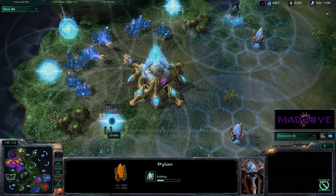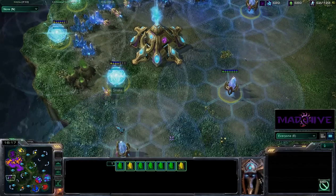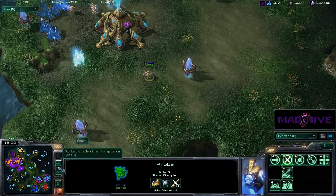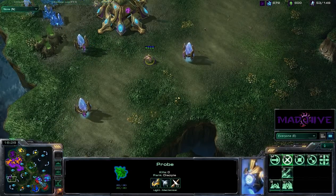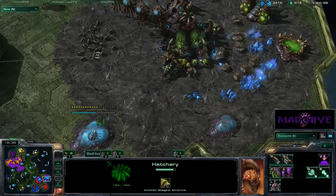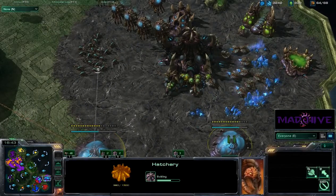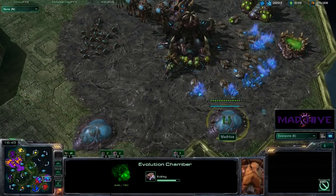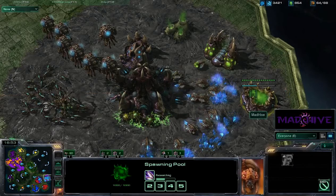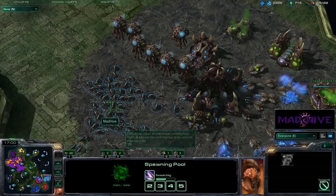Snake is throwing down a lot of pylons for one expansion — unless he's going to do something annoying. And yes, he is about to do something very annoying. We are not in a good position right now. I'm throwing up a macro hatch because I just do not have enough larva with all the Zerglings I'm pumping out. I'm researching Zergling speed right now — so yeah, I am just way behind.